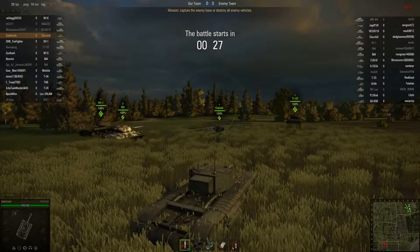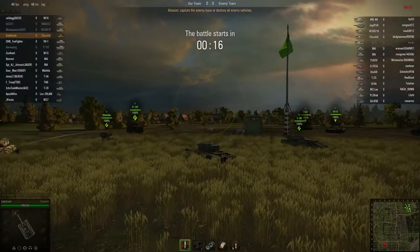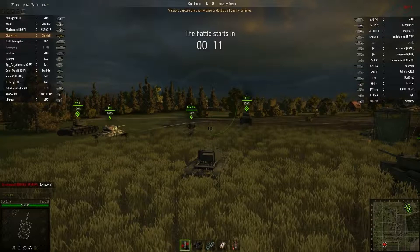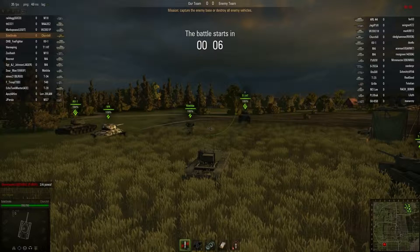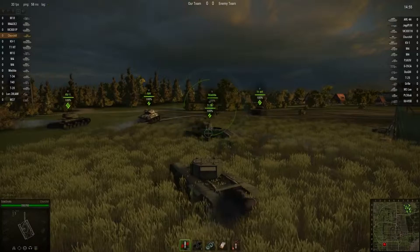I feel like I haven't played this map in a long time. Let's go to Sherwood Forest. The objective is capture the enemy base or destroy all enemy vehicles — standard. This is obviously patch 7.4, and the new game modes are out: king of the hill and attack/defend, under different names of course, but that's pretty much what they are. Time to roll out — tiered up pretty well here once again.